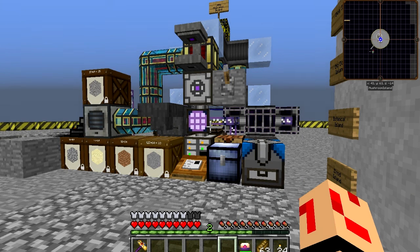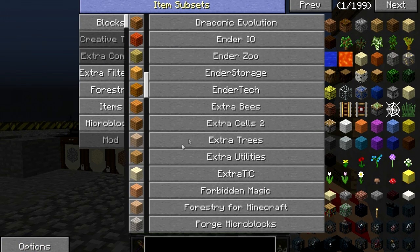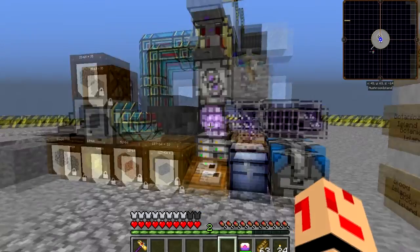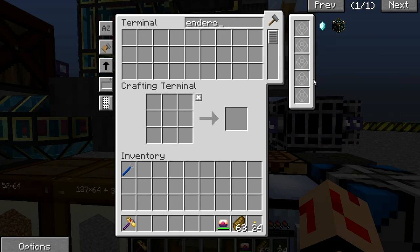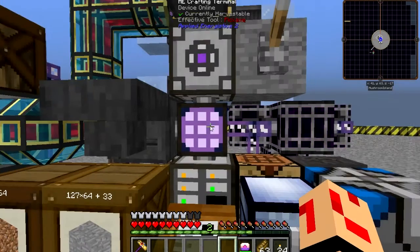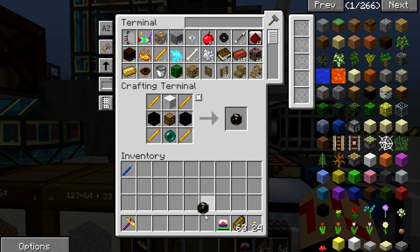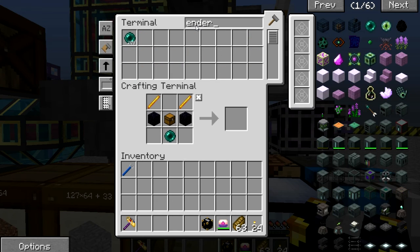So the first thing I want to do now is mess around with ender storage — making it easy to return items back to the ME network. There are two things we need: an ender pouch and an ender chest. Let's have a look at the ender chest recipe. For item return I think we'll use white, white, white. Helps if I actually have some wool. And that will create us an ender chest. Next we need an ender pouch.